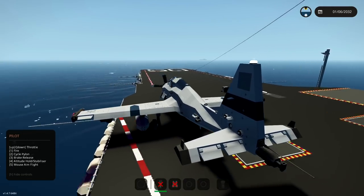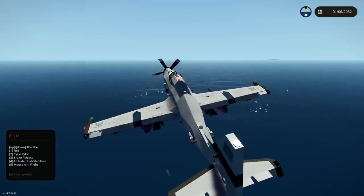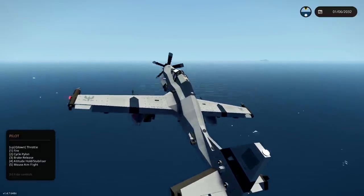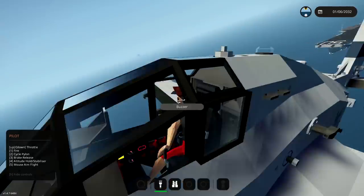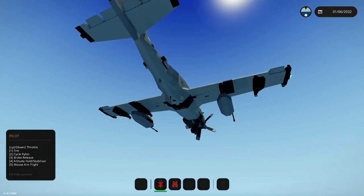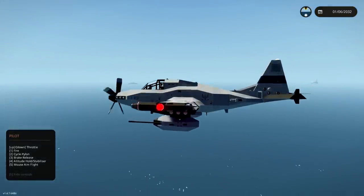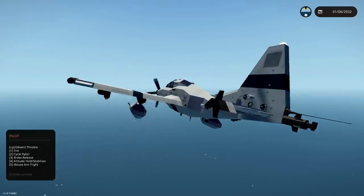Press 3. Alright, here we go. We're taking off from the aircraft carrier. I mean, that was the worst takeoff you might ever see from an aircraft carrier, but it worked. So that's good. Landing gear is coming up. Excellent. Oh nice, that is actually pretty sick. And we're going to start our attack run. Let's do this.